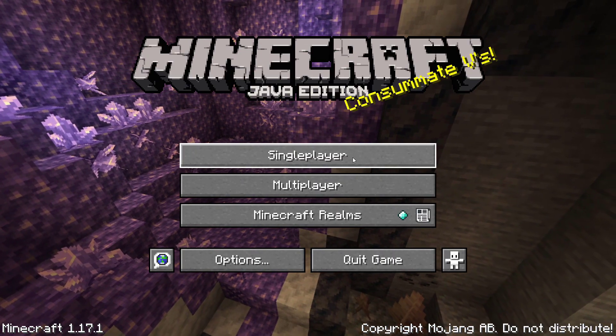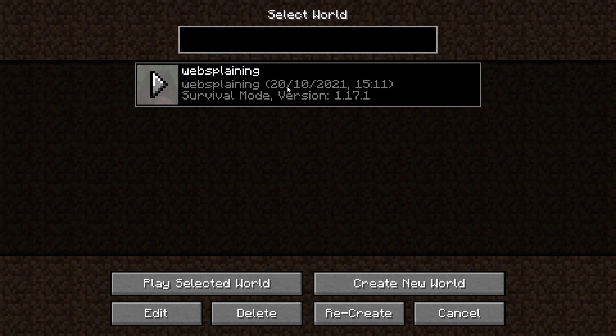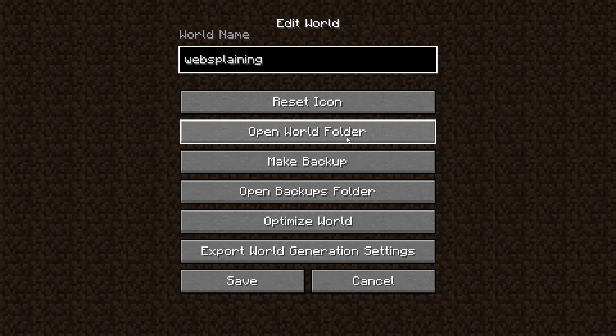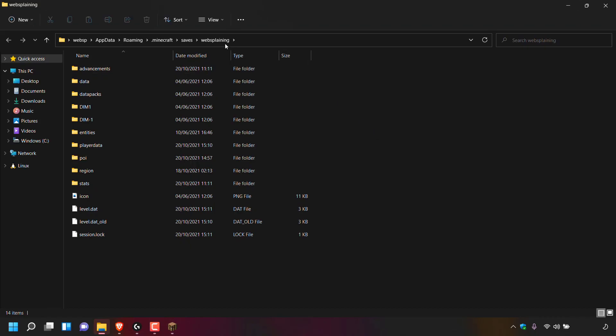Next, left click again on single player to be taken back to the world select screen. Left click again on the world that you would like to turn into a multiplayer server and this time left click on edit. Once you've done that, left click on open world folder. A new window will open taking you into your Minecraft world files. We need to make a copy of these files to use them to make our multiplayer server.